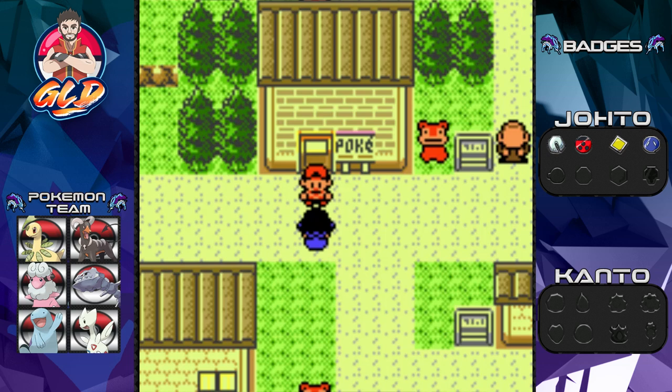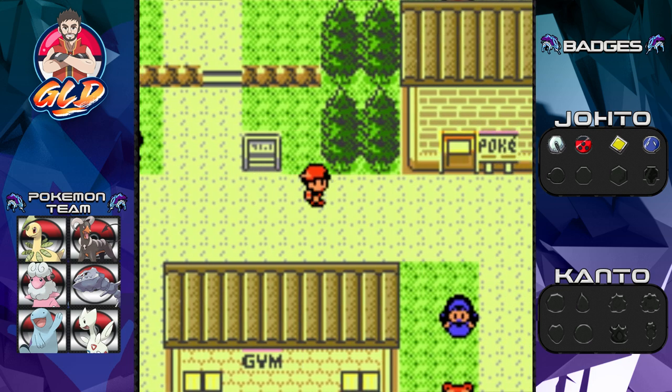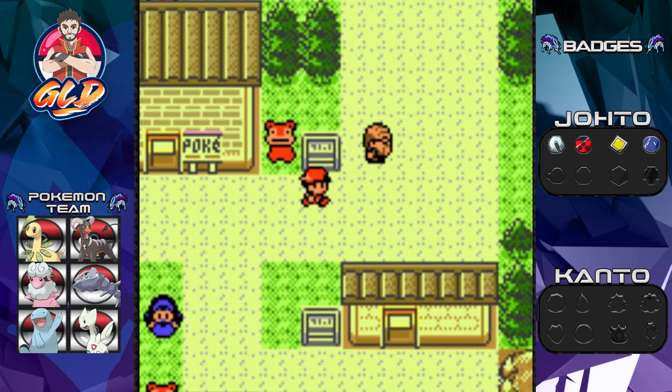What's up guys, it's me your host Draven, and welcome to another episode of our Pokemon Crystal walkthrough, the 2022 maybe 2023 edition. In our last episode we went through the Union Cave and captured Lapras, or Nessie.